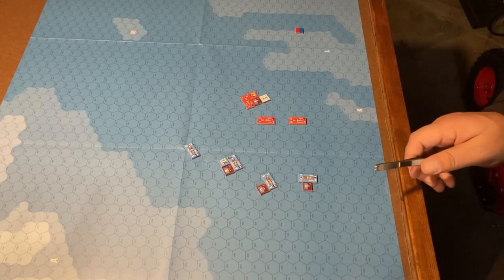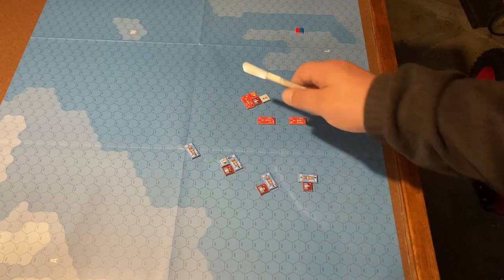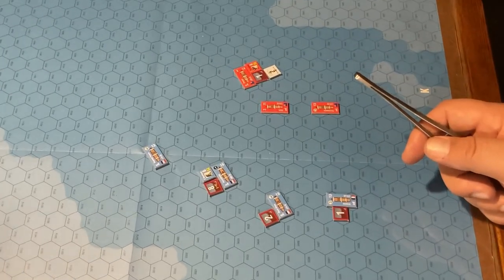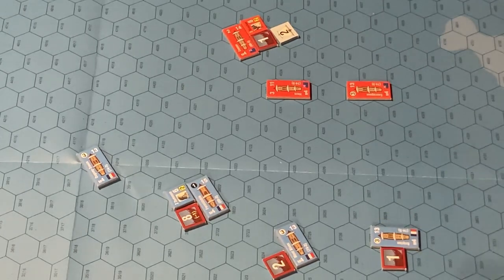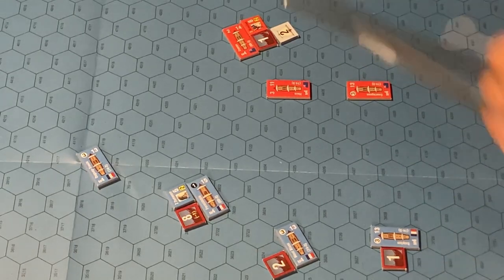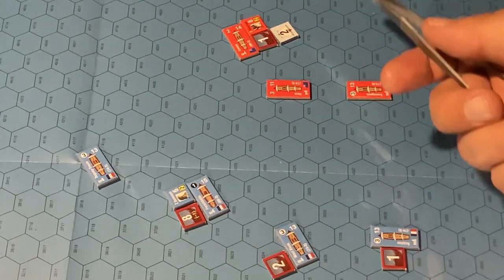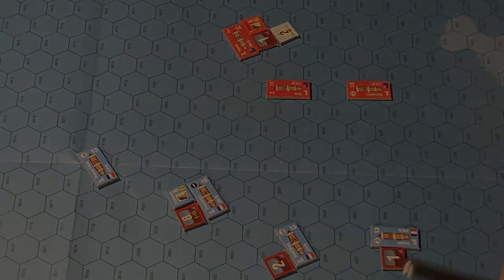Turn one: the French had the initiative and made some maneuvers, causing a little disarray within the British formation. However, minimal damage to the British. We did get some hits into the French due to some really good dice rolls, so the British are doing pretty good. Strakan's ship took a little rigging and hull damage — not a big deal. Douenlois got a little extra hull damage, not good. The British are firing into the wind, giving them a slight advantage.